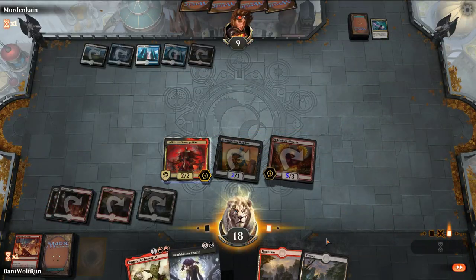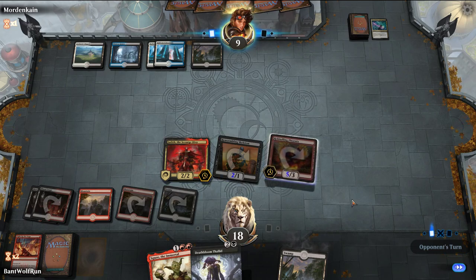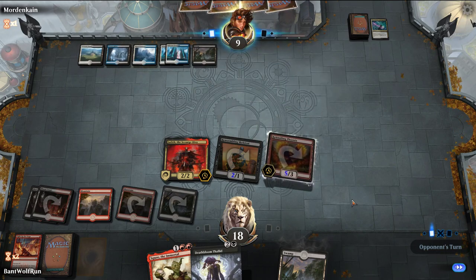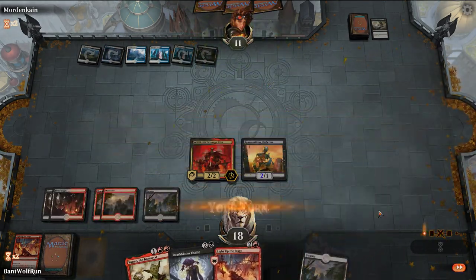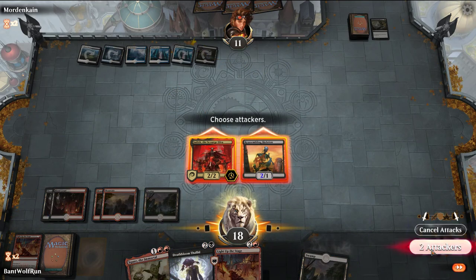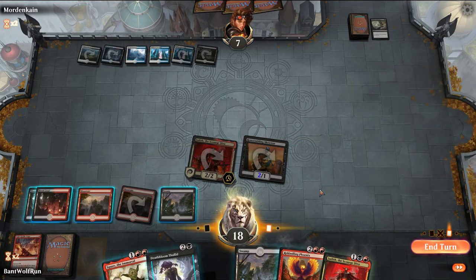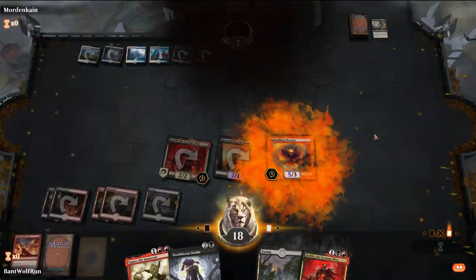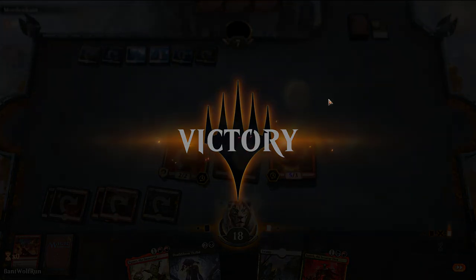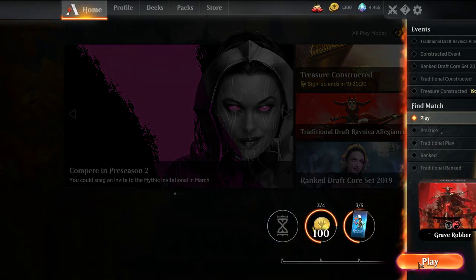Play Light Up the Stage, refill our hand, pass turn. Open the Graves would be really good here. We're threatening lethal — they need a board wipe. They have Vraska's Contempt, which is a little rough on that creature. Let's see what we hit off Light Up the Stage — another Phoenix. Probably the best play, and the opponent concedes. So we took down Esper. Only lost to Mono Red Phoenix.